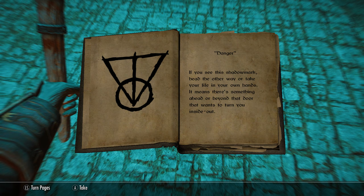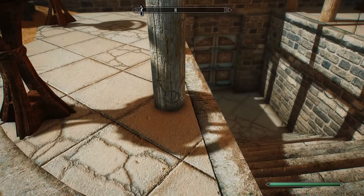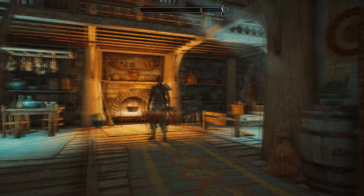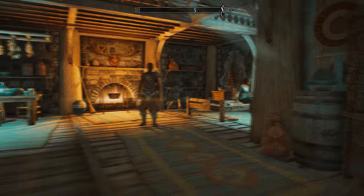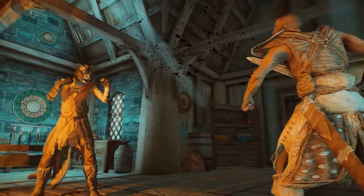The next shadow mark is the Danger mark. If you see this, head the other way or take your life into your hands — it means there's something ahead or beyond that door that wants to turn you inside out. For example, Armand's house in Whiterun is marked with it on the wall. You're not supposed to be in here because he's actually a skilled warrior, and unless you want to get beaten up and killed, you should stay well clear.